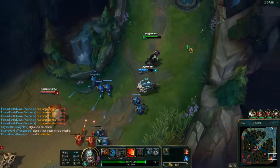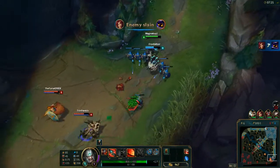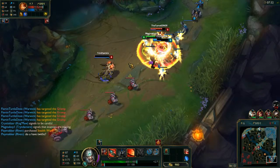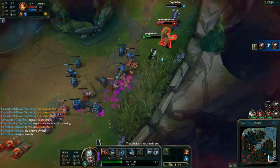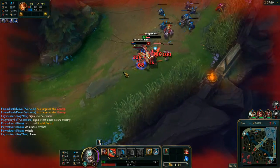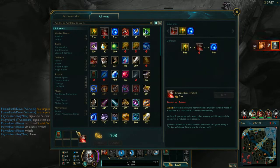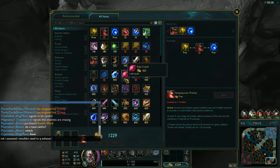Now that I'm almost level 6, I'm actually going to have a bit of a power spike there — being able to tank or go for a kill a lot more. I'm actually just going to lower his attack, try not to steal the minion. I used Q when I should have saved it. If I had Q'd and exhausted her, I could have gotten the kill. I just didn't think I'd need it — my bad.